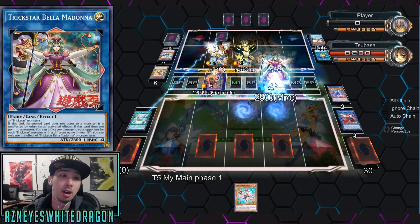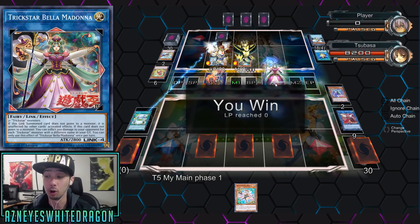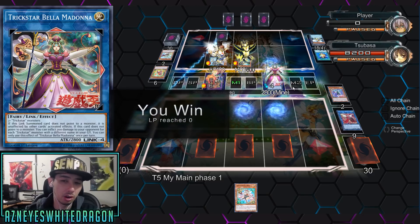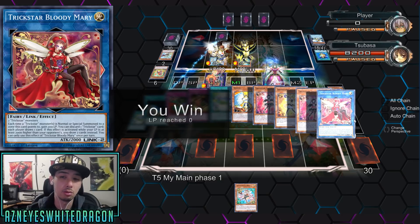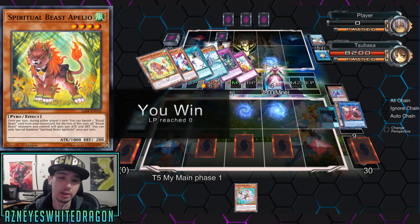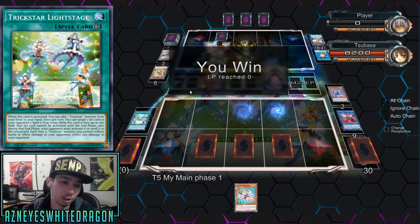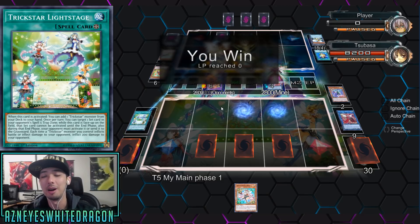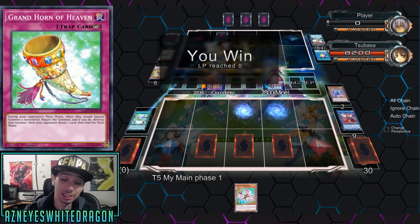He's going to go ahead and go for Bella Madonna, and that's going to burn his opponent for game. He has that ability to burn your opponent. Minimum, if you go into it from Bloody Mary, that's usually going to be at least three Trickstars in the graveyard — 600 points of damage minimum. And then on top of that, when does Trickstar not have Light Stage? So it's another 200. Then your opponent draws a card and loses an additional amount.